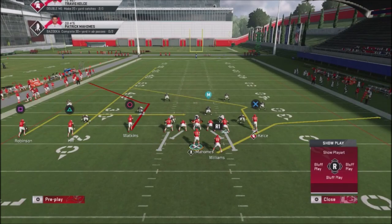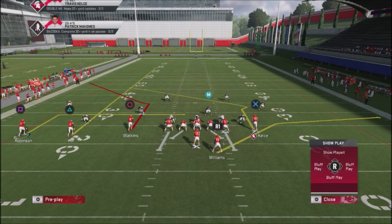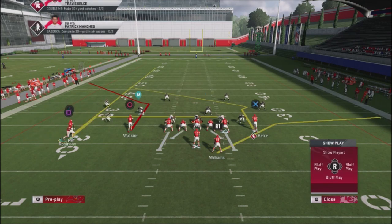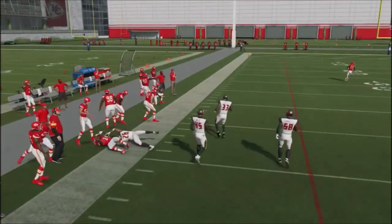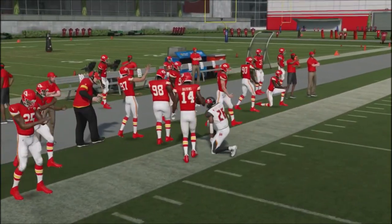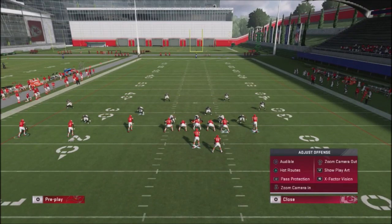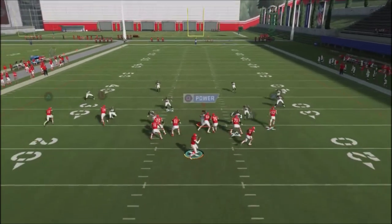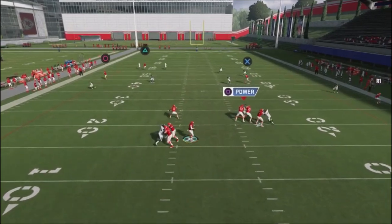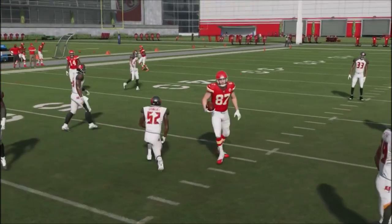The SC Corner is a play a lot of people like to use online. What it does is open up that corner route — you've got the fly route and a route by the tight end. Most people will motion a guy over and look for this corner route, which is essentially a big money play. What also makes SC Corner effective is if you've got a guy who users that area, you can also pop the tight end route right over the top of the coverages.